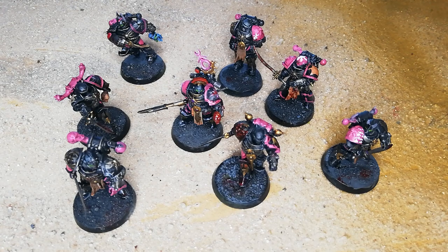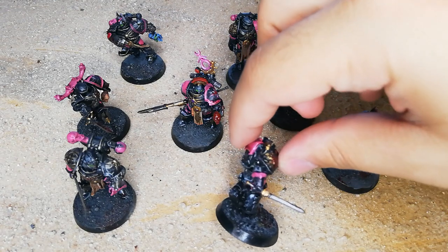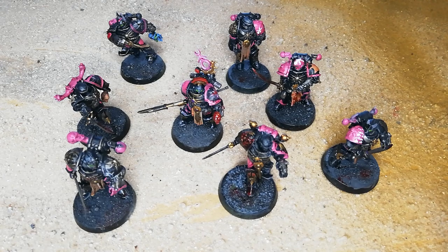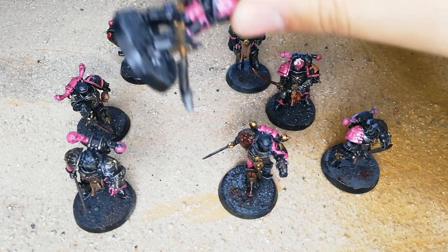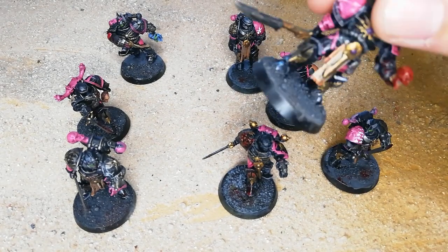The alternative is always to 3D print your stuff yourself. The files are free, and 3D printers and resin don't cost much these days. You can get Power Fists and Energy Swords out the ass for less than $5. Like this guy — look at him, he has a Power Lance. This energy weapon doesn't even exist on any sprue.